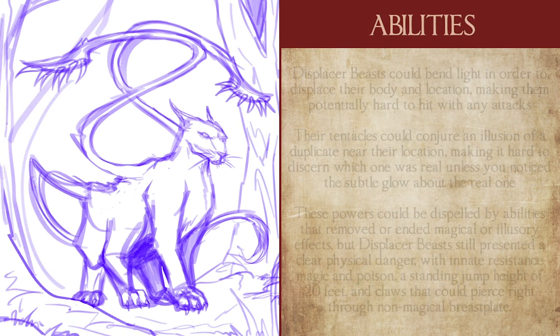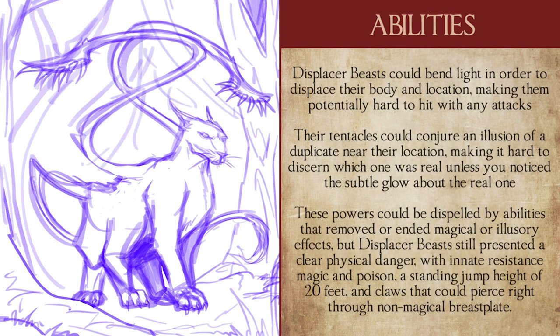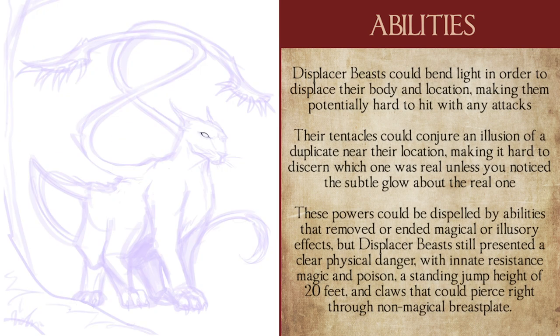Displacer beasts got their name because they were able to bend light to displace their form and sometimes their location, making them hard to perceive as well as strike with attacks. This ability could be further empowered by the use of their magical tendrils, which in addition to being useful as powerful puncturing weapons could conjure up an illusion of another displacer beast in close proximity of the original. Those magically educated could discern the real beast from the fake, as the real one would manifest a subtle glow when using this power, but those untrained often fell victim to its deception, especially in the dark and dimly lit areas displacer beasts frequented.